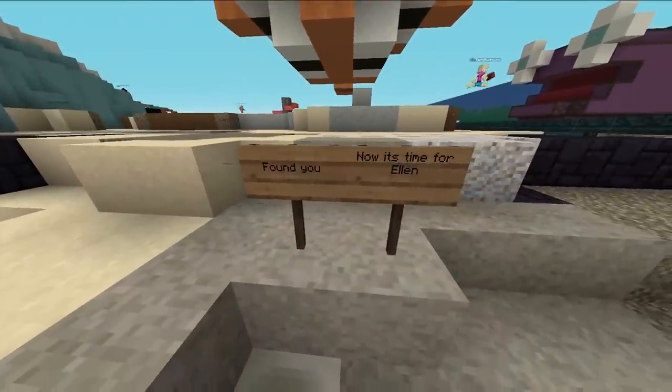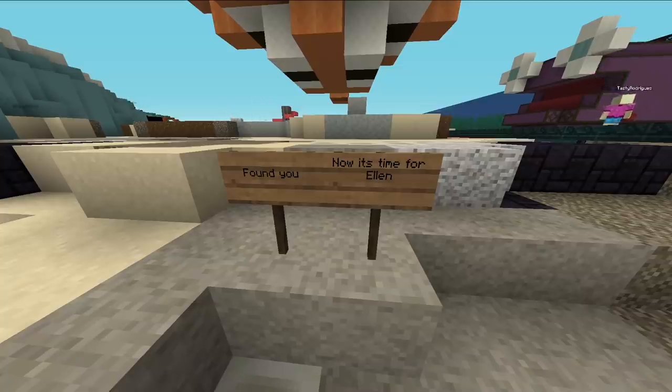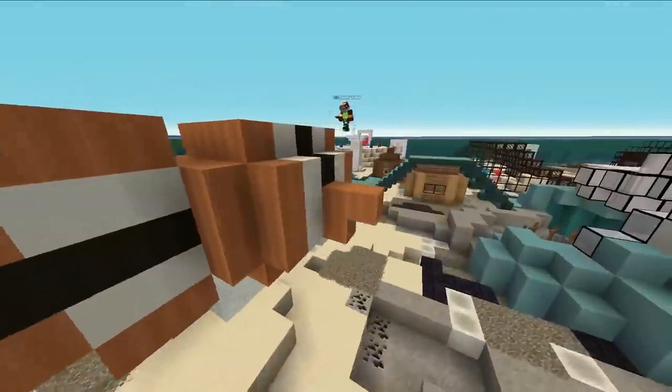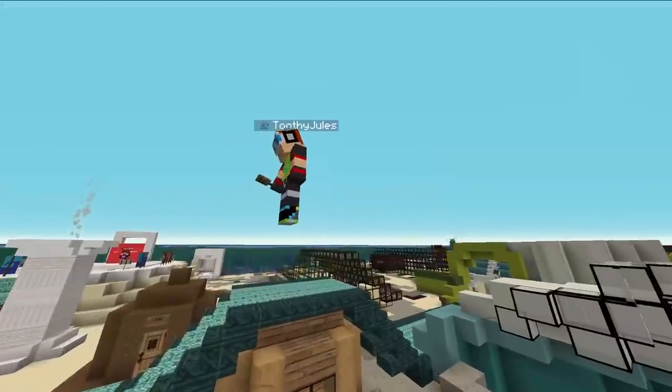Why is there a clownfish? Found you — now it's time for Ellie. Oh, it's Nemo! If Nemo's here and not in the water, doesn't that mean he's like oxygen starved and going to die?